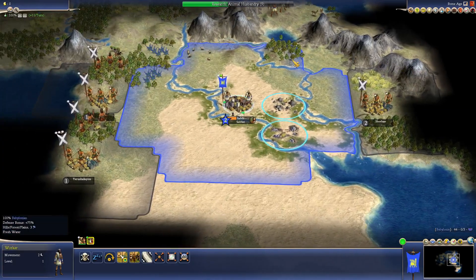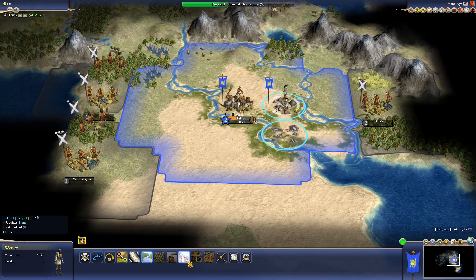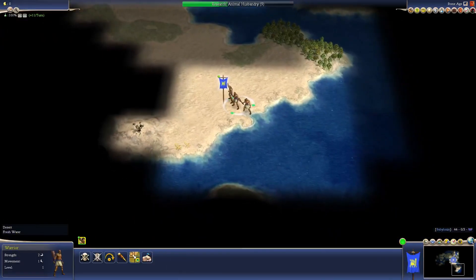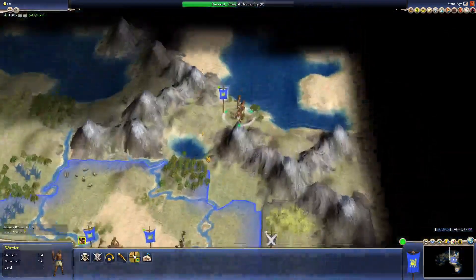Let's go for a settler. We've got a worker here, so let's construct the quarry over the stone. We're exploring the Arabian Peninsula.